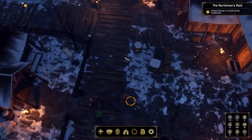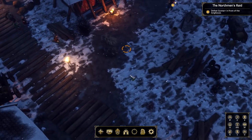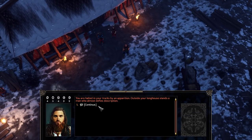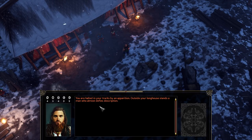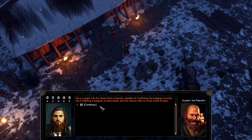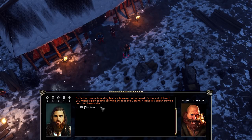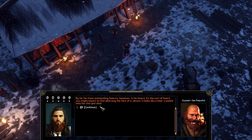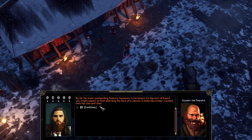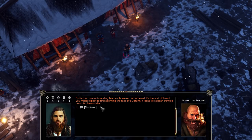Group up on me. Who are we dealing with? 'You're halted in your tracks by an apparition. Outside your longhouse stands a man who almost defies description - he's a giant. His fur-lined shirt is barely capable of confining his bulging muscles. He is holding a weapon in each hand, and his stance calls to mind a bull in heat.' That's rather vivid. 'By far his most outstanding feature, however, is his beard - it's the sort of beard you might expect to find adorning the face of a Jotun. It looks like a bear crawled onto his chin and died.' Oh my lord!